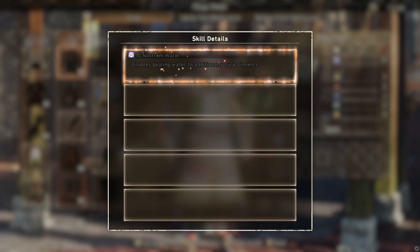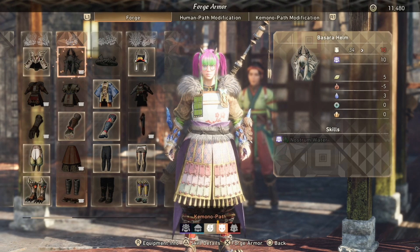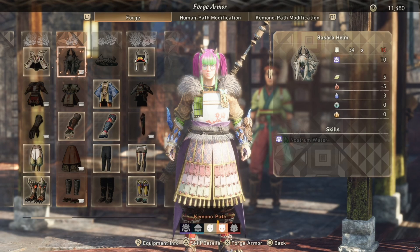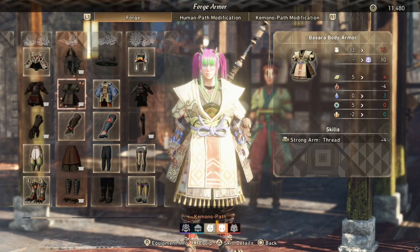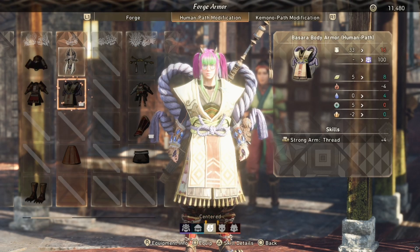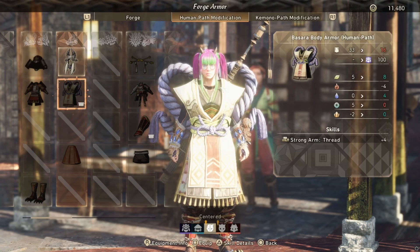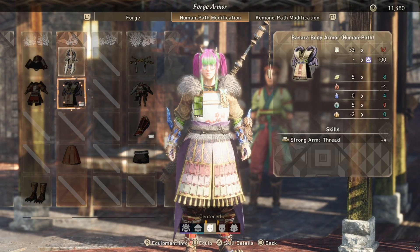It's grayed out and you see it has this purple samurai helmet icon on it. If you look at the bottom of my character where it says kimono path, because I'm currently slightly on the kimono path, this bar tells you how aligned you are to either the human path or the kimono path. In order to make use of Nostrum Water, we'd have to be all the way on the left on the human side. If I make the human version of this chest piece, it gets me pretty close - nearly into the human side. So if I wanted Nostrum Water, I'd make the human chest piece, human helmet, and human skirt.